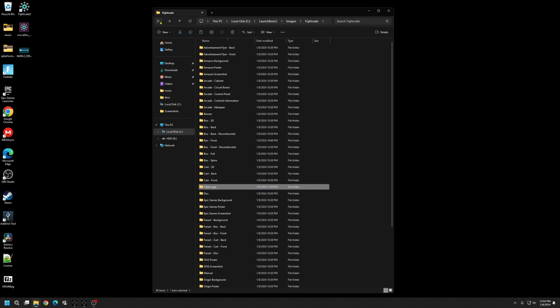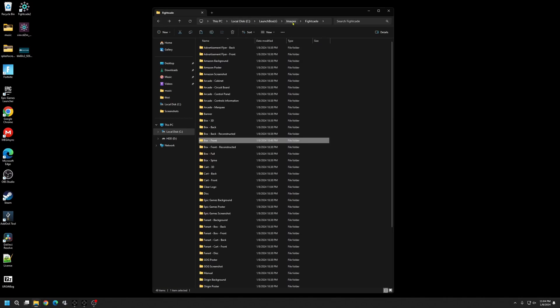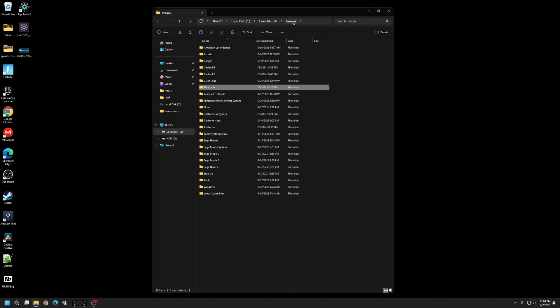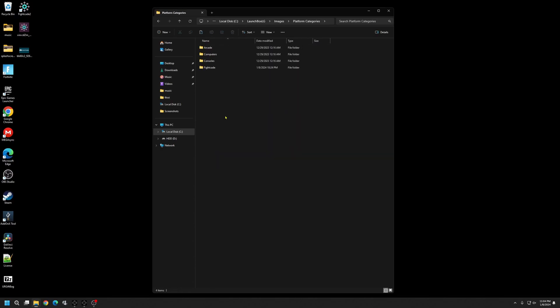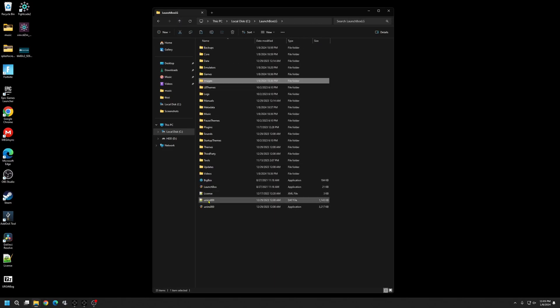Go back to your Images again. Come up to Clear Logo and repeat that process — just paste it there. Now if everything goes right, we'll start Big Box and have all our clear logos populated.